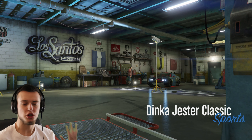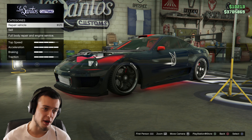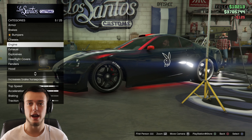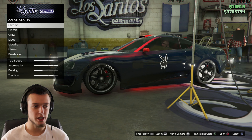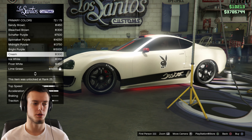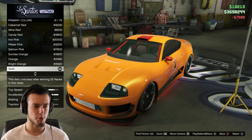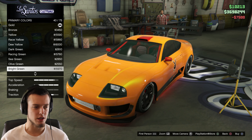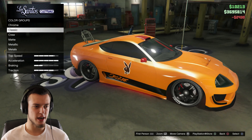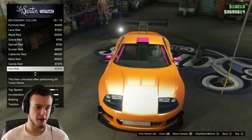The first thing I'm gonna show you how to do on this Jester Classic, A.K.A. the Toyota Supra, is how to get the Paul Walker style. Come over to Respray, Primary color, Metallic. You're gonna want orange right here for $7,500. Come over to Pearl Essence and put an ice white on there. For secondary color, I like to keep it the same as the primary — make it orange.